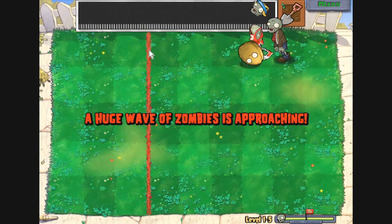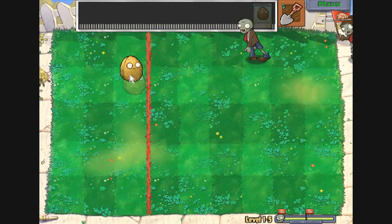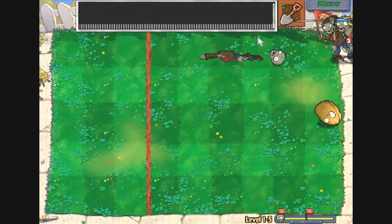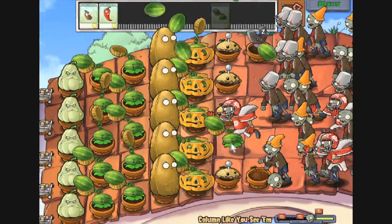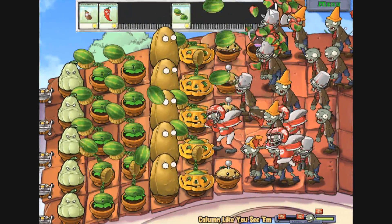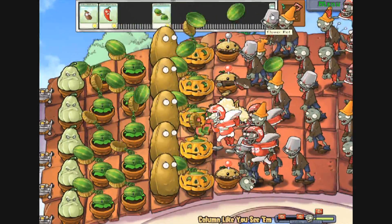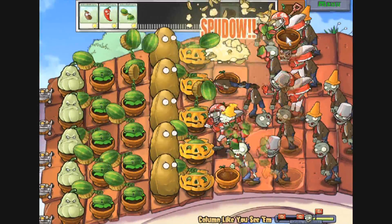Plants vs. Zombies has the ability to be boring and repetitive, and if the variation stopped with the first level it would be, but PopCap mixes it up really well. They toss in levels where you use walnuts to bowl over zombies, daytime and nighttime levels play out differently, and after you complete each set of levels you're taken to a new environment. Not to mention the new zombies that are introduced, each of which come with their own special attack set.